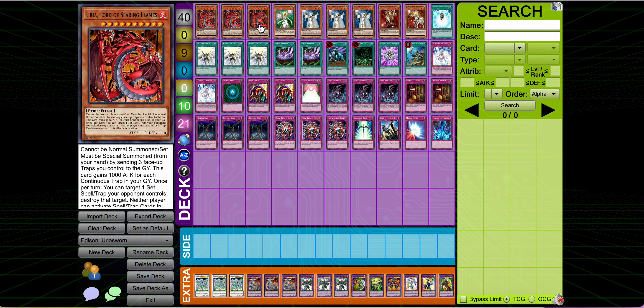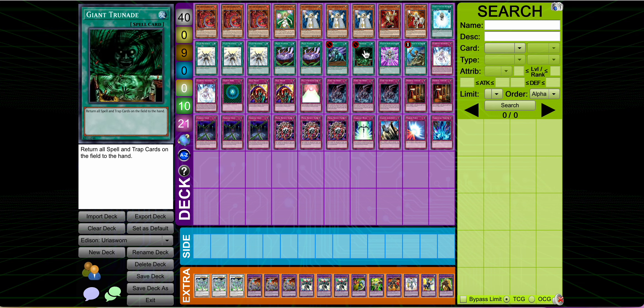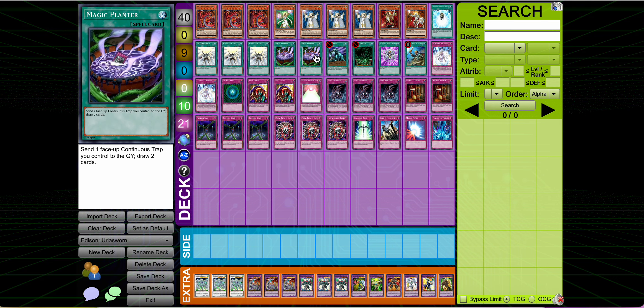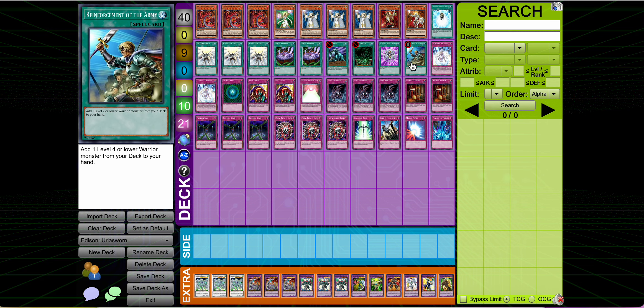We play triple Uriah — it's our only win con, so we have to play three. I play three Lila as well with Trunade and Coldwave. You need some way to deal with backrow so you can get your game shot. I only played two of this; I'm not even sure I would play any of it in here. It felt like I always needed my continuous traps, because the game plan of this deck is just very quick. Reincarnate to get back Uriah is pretty neat.